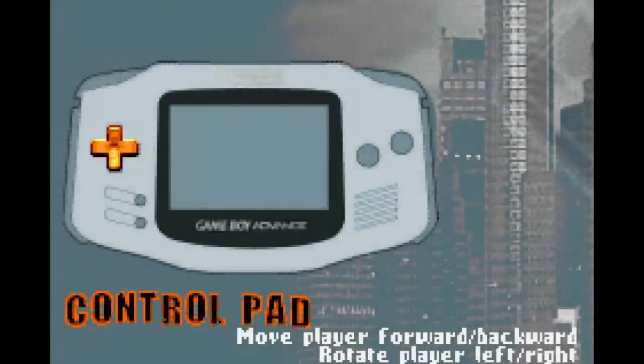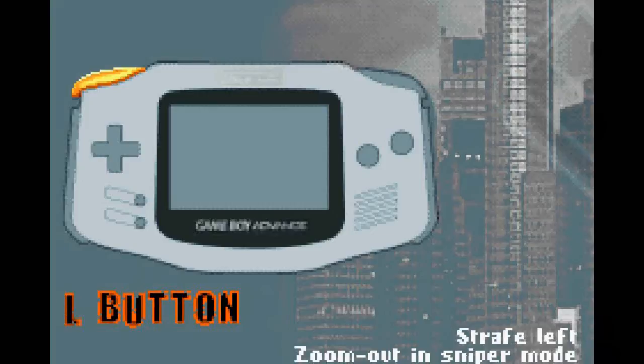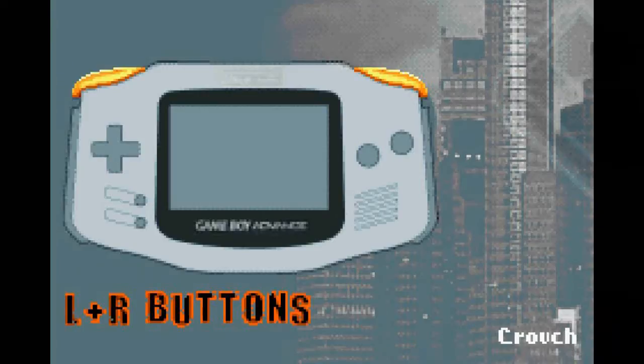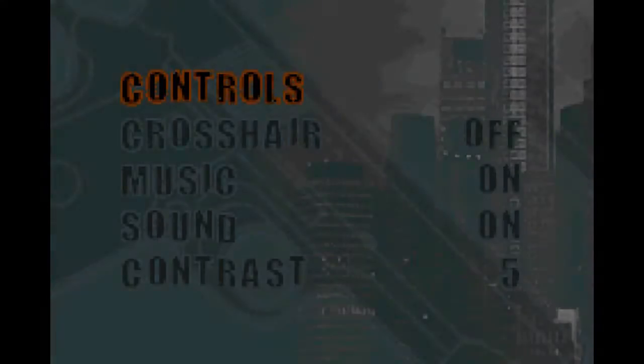The controls are pretty straightforward. The D-pad moves you around, the A button fires the weapon, the B button is like the spacebar in Doom. L and R make you strafe left and right, and holding both buttons down at the same time makes you crouch. Start pauses the game and Select cycles between the weapons. There's not much to do here — you can't even change it, it's just information for you.